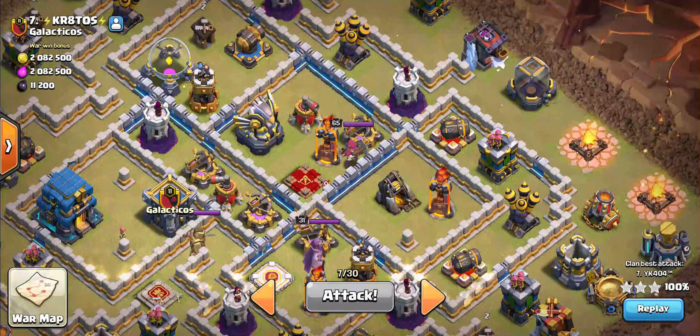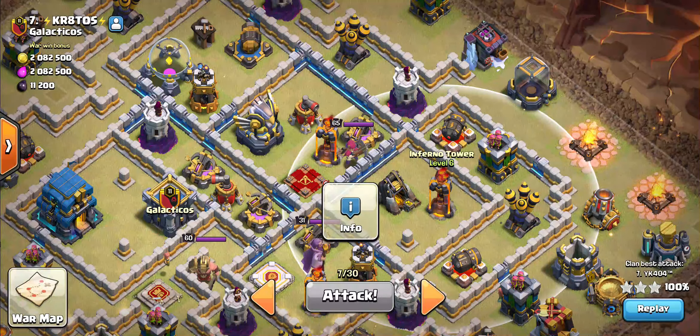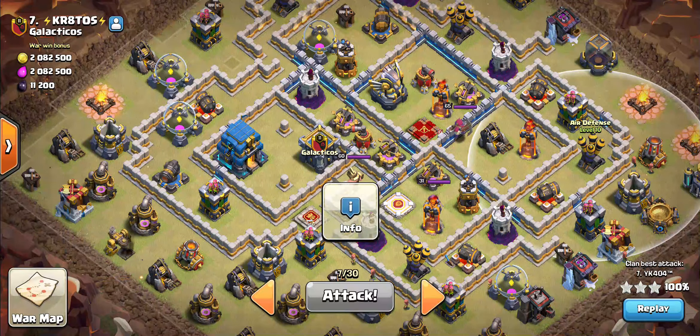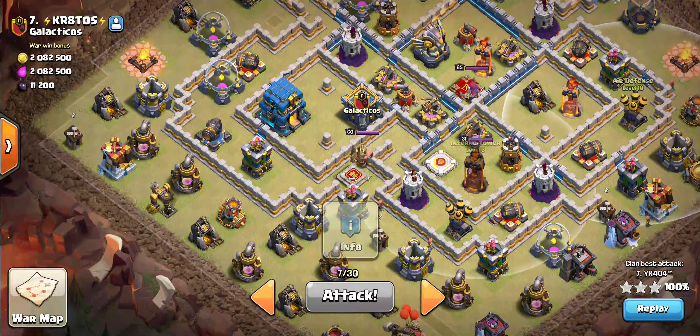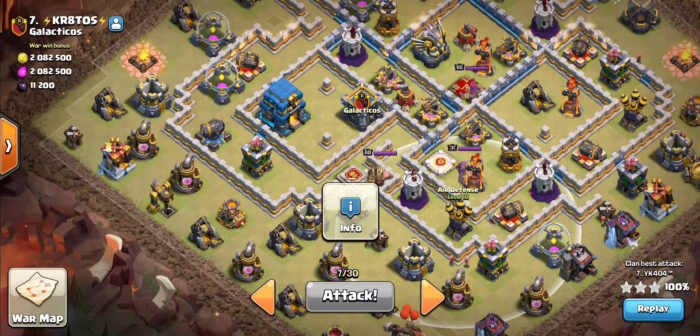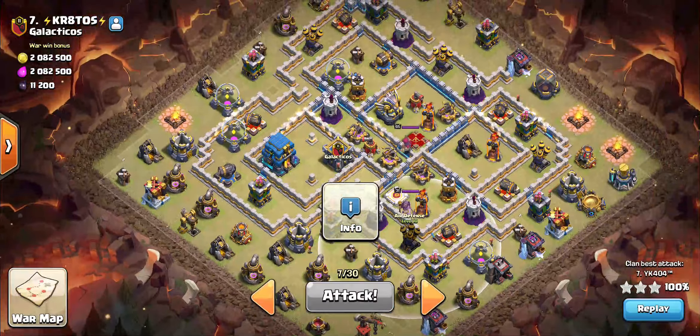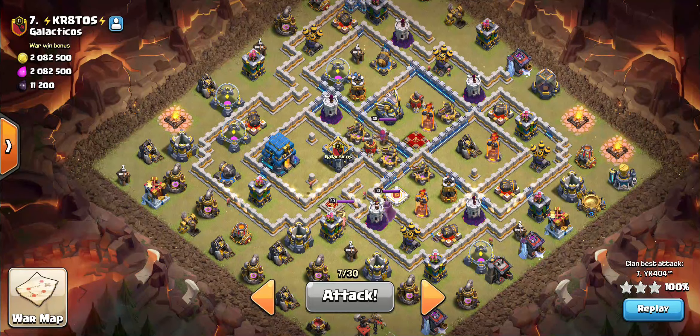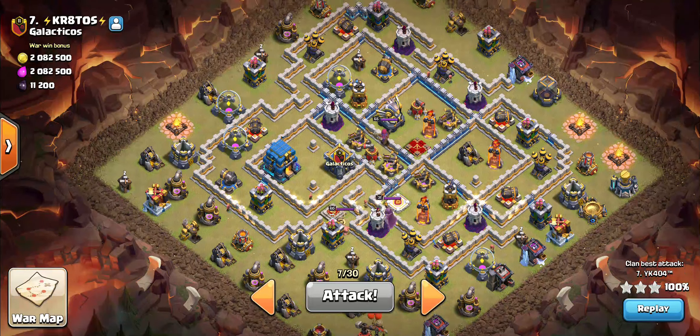On this base, I planned to zap out this inferno alongside this air defense, and zap out this other inferno alongside the other air defense. Which basically took away 10 spell housing space from me, and I was left with these two exterior air defenses.